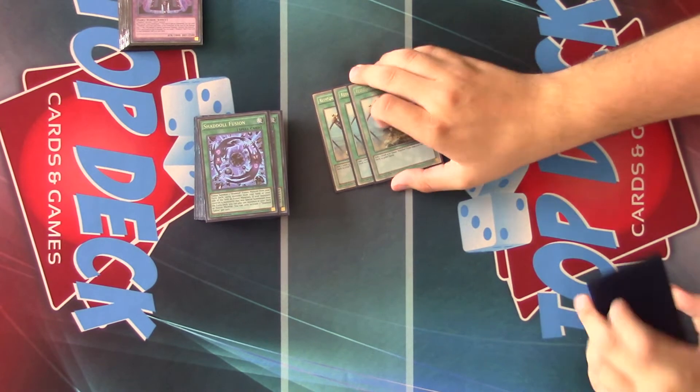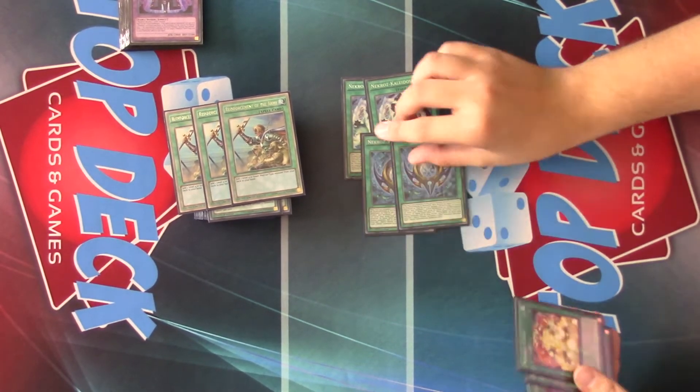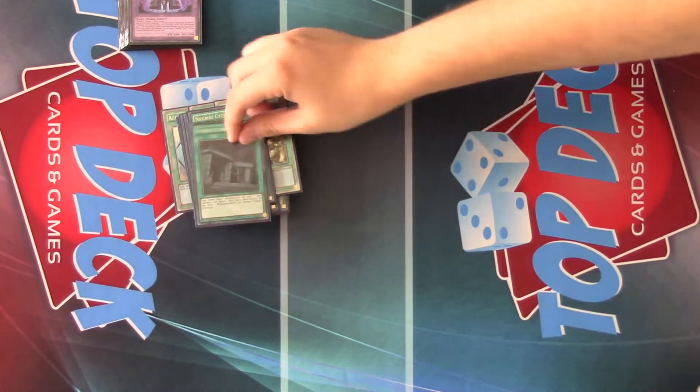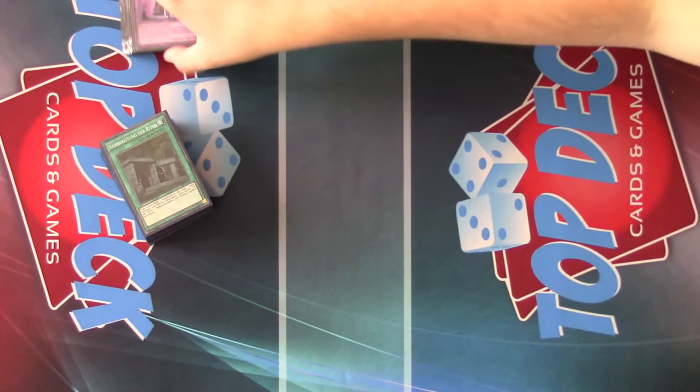Then we have three Reinforcements of the Army. You still need to find your Shurit, find Colossus, and find Armageddon Knight. Ritual spells: two Kaleido, two Mirror, two Cycle, and finally one Preparation of Rites. Prep's too good not to play, obviously. It does everything this deck could possibly ask for, and that's really all there is to it.